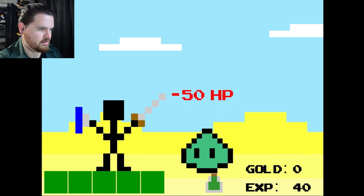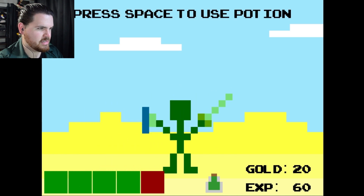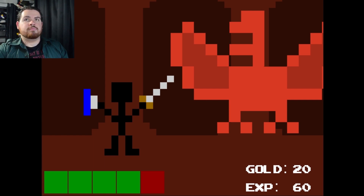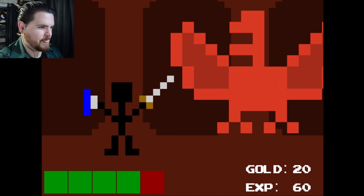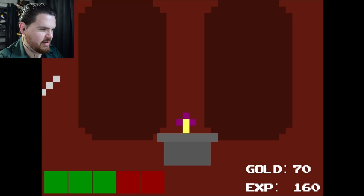Moving along. What do we have here? Aha. Oh dear — I've been poisoned, that's not good. Oh, damaged by the poison. Yes, potion! No more poison for me — haha! Oh my goodness. This looks to be some sort of dragon, or possibly some sort of bird-like creature. Point is — oh, it's shooting fire at me! Oh my gosh. I don't know how I survived that onslaught.